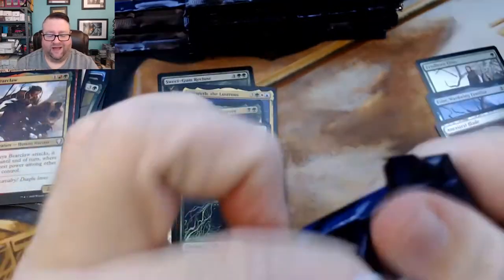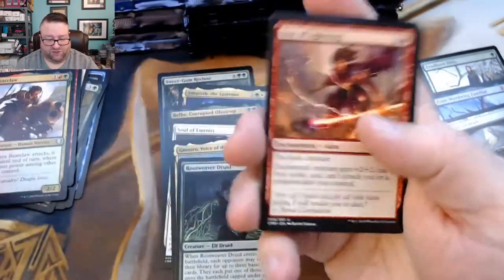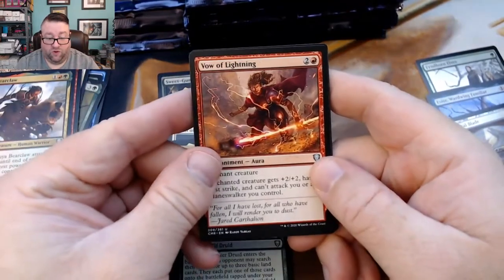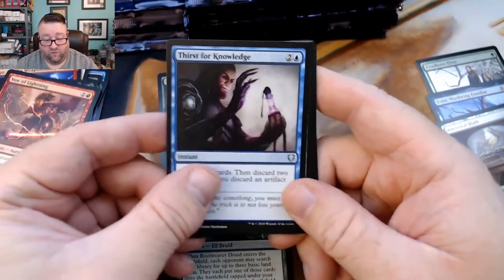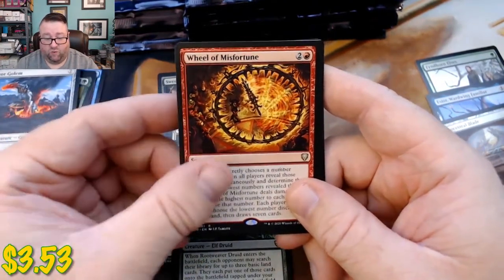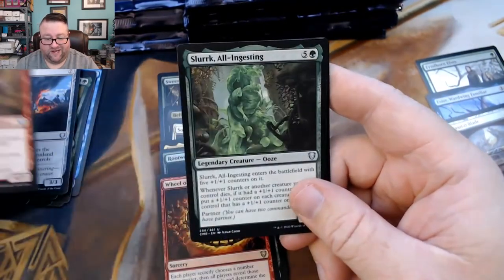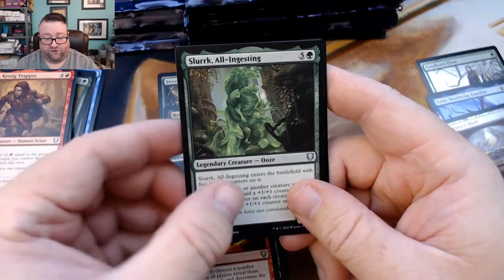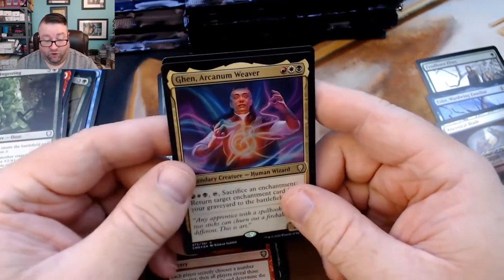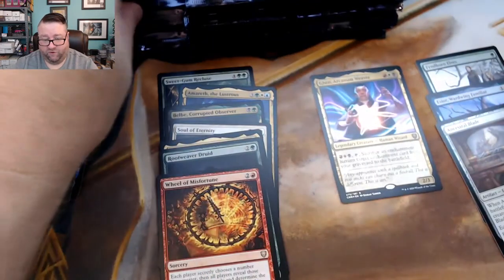No idea where the prices are on this stuff — I quickly glanced before I sat down to do this video but I'm not entirely sure. We got a Vow of Lightning, a Thirst for Knowledge, a Meteor Golem, and then a Wheel of Misfortune — that's fun stuff right there. We then get an Alena Kessig Trapper, a Slurk All-Ingesting, and then a foil Jenara Arcane Weaver — foil rare, we'll put that in a separate foil pile.